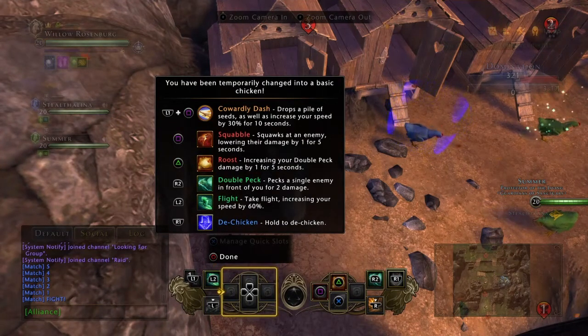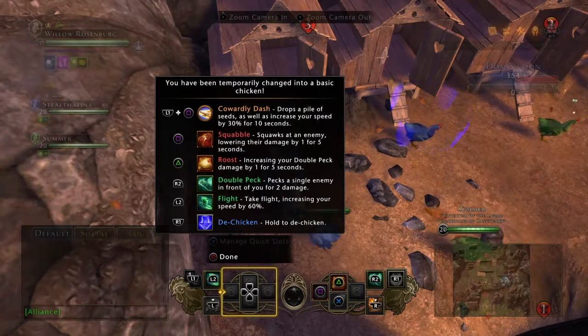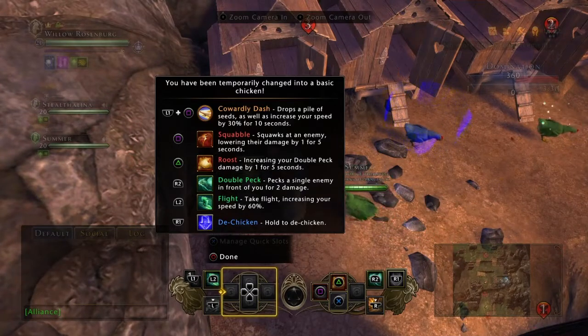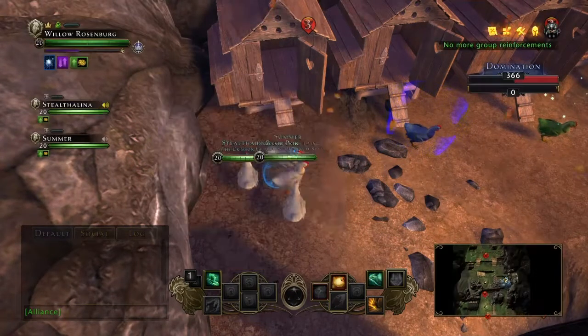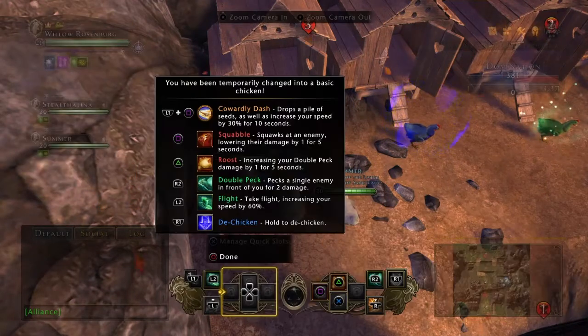Basically, Basic Bock is your first one — it's your white chicken. Summer and Miki, come stand over it and turn yourselves into Basic Bocks, and I'll show you how to check the abilities. Press the pad on your controller until it highlights your powers down at the bottom — your buttons down at the bottom — and you'll see it come up. It fills up all your screen with all the abilities and tells you exactly what it does.